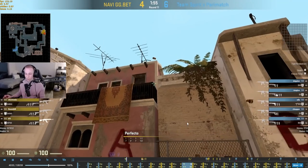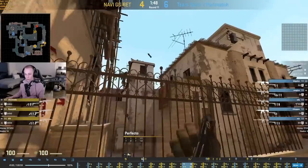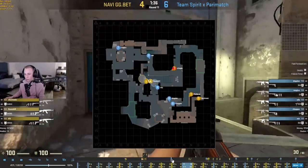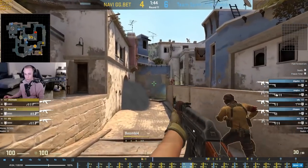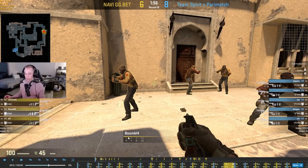This next example has two towards A — Perfecto is going to be throwing the window smoke and they're doing a 1-1 towards A where Electronic and Perfecto are towards A, and then the other three are mid going very quickly with flashes. They're getting a window boost and their plan for this round is to get someone on window and be very aggressive on A and mid, splitting quickly. They get all this control extremely quickly — just run out mid and have it all already — and they also have the A pushes which they're planning to end there.